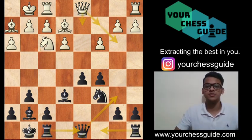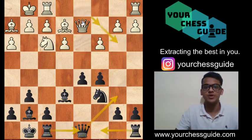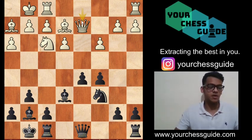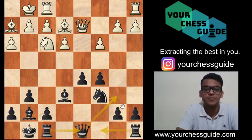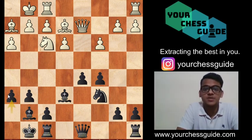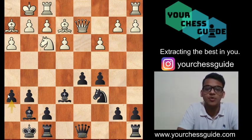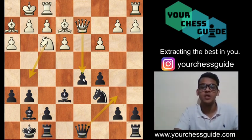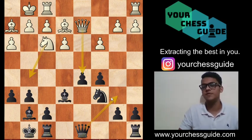As already mentioned, the plan is Qb6, Rfd8, and Rc8. On the other hand, white has some options — he can play Qd2, Qc2, or Qb3. For the moment let's consider Qd2. After Qd2, before executing the plan with Qb6, Rfd8, and all, black needs to make a precautionary move: h6. Why h6? It's as important as Qb6, Rfd8, and Rc8, because once you move your queen from d8 to b6, white gets a chance to play Ng5, hitting your bishop on e6, and if you move it you lose the d5 pawn — a very important pawn. So for that sake we play h6, and now we are free to execute our plan.